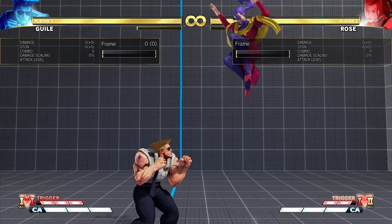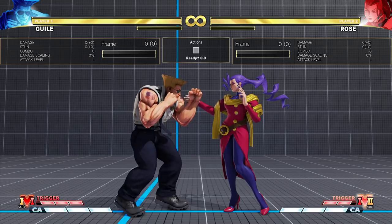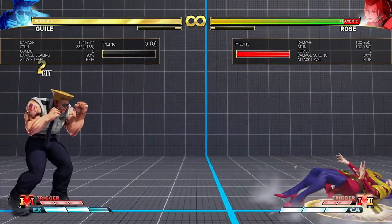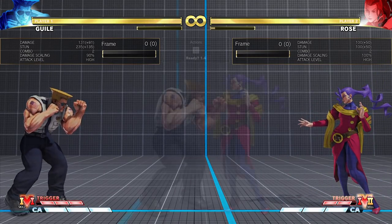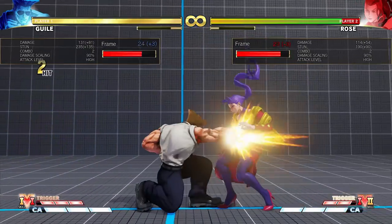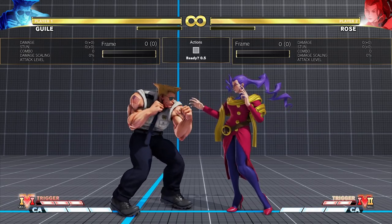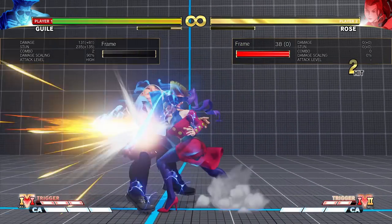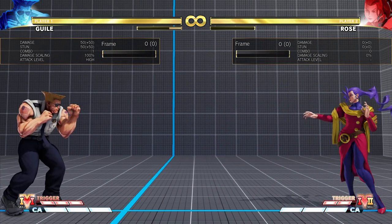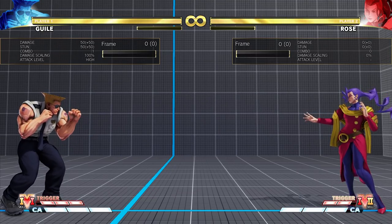If she tries to set up something like Soul Punish or Soul Satellite, she's actually very minus. Some fast, far-ranging attacks can punish from very far away, especially if you quickrise — you can get some meaningful damage in as a punish. Although some characters with really good jump-ins can get one in from certain ranges, Rose has time to anti-air most traditional jumps, or trade at worst in the case of Soul Satellite, so I would suggest learning a more reliable grounded punish instead.